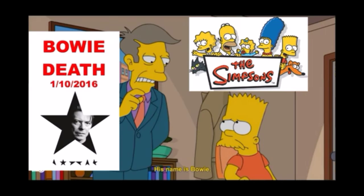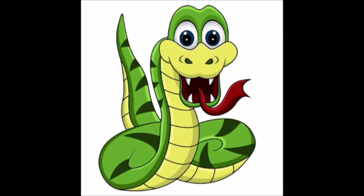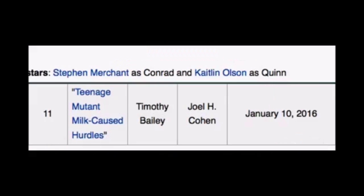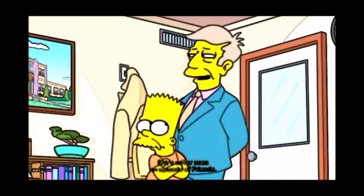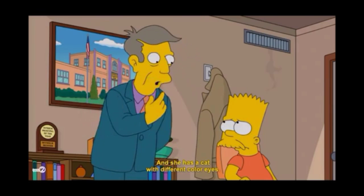Okay, so here we got the Simpsons. We got the Black Star. We got David Bowie. We got a snake. Bart's got a beard — you notice he has a mustache. And this episode was aired on the actual day. It was called 'Teenage Mutant Milk Calls Hurdles.' Now it was about genetically modifying our food. A cat with different color eyes — David Bowie had different color eyes. He has a cat, and she has a cat with different color eyes. His name is Bowie.